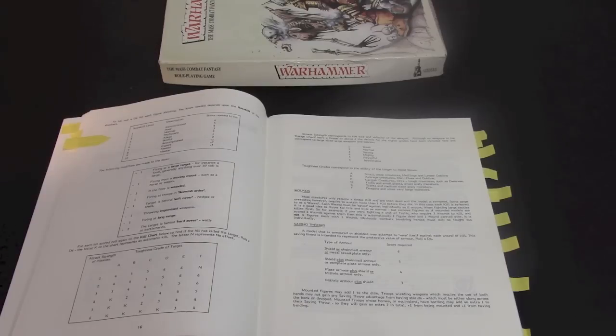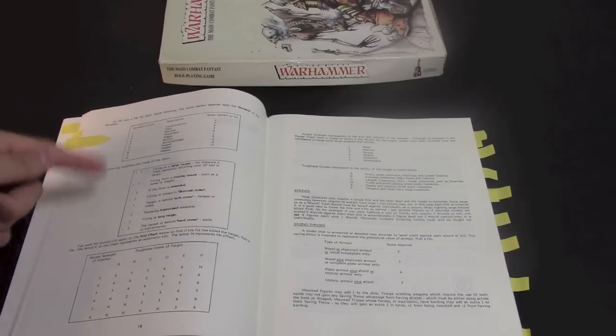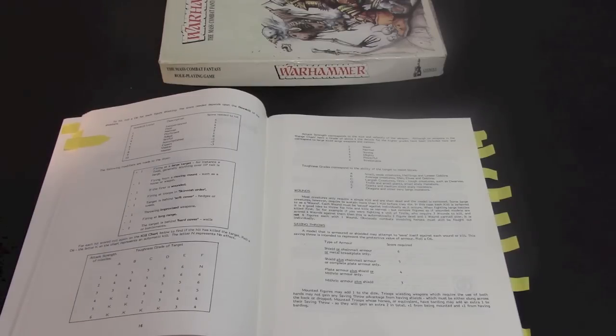A BS1 guy is going to hit on a six and a BS10 guy is going to hit on a minus three, because in this game there were modifiers to hit. The kill chart or toughness chart is basically the same — strength of the attack on the left, the model's toughness on the right. They didn't use a number system for toughness; it was ranked from A through F, A being the weakest and F the strongest. Anything above a strength six was an instant kill for most things. These two charts are the backbone of the system and haven't changed a whole lot in 30-plus years.